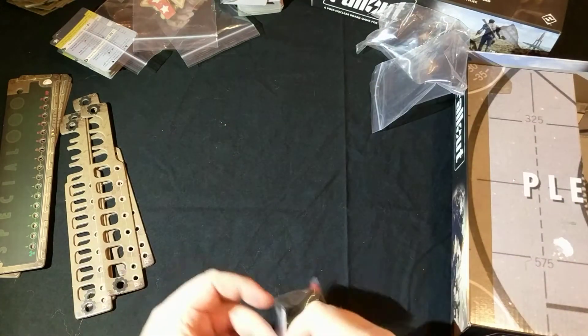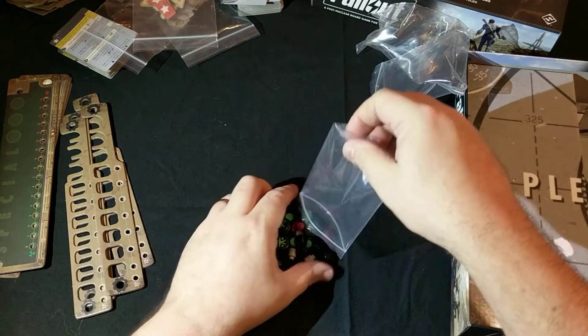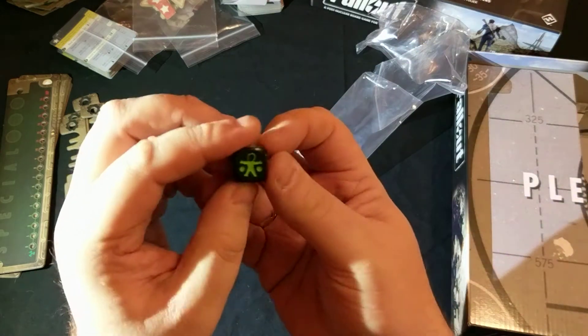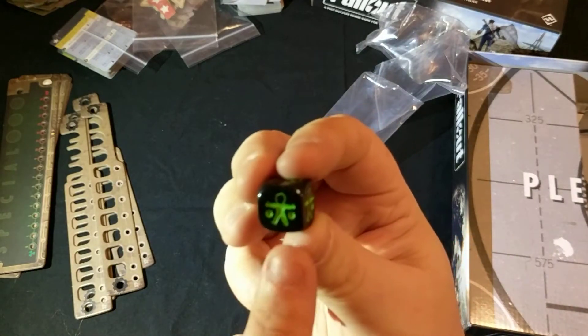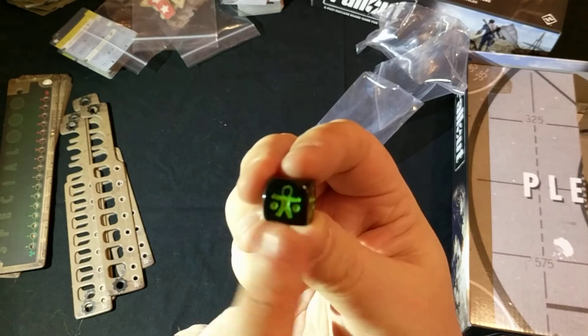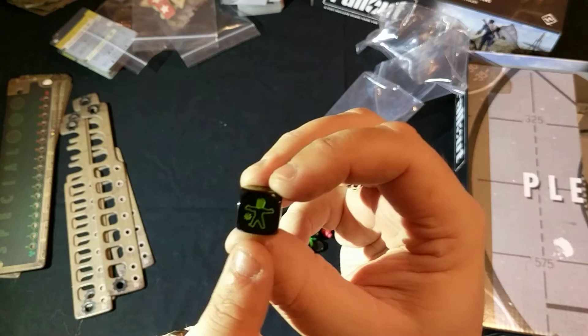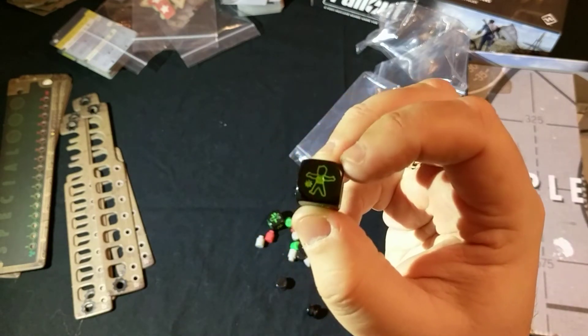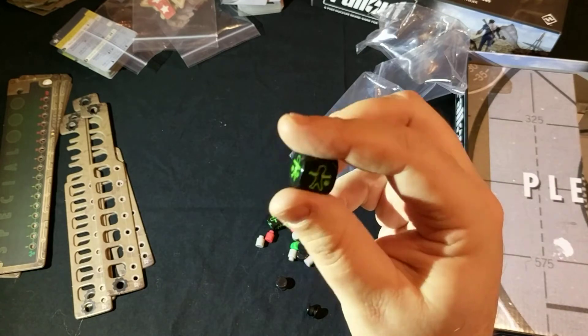Finally we have a bunch of plastic tokens and dice. The dice are really nice — they've got marks on them for hits, which is what you take as damage, and also various filled-in marks for when you're attacking enemies in combat, representing hits on individual pieces.